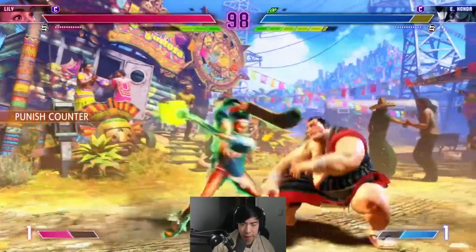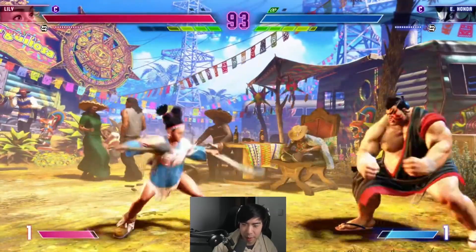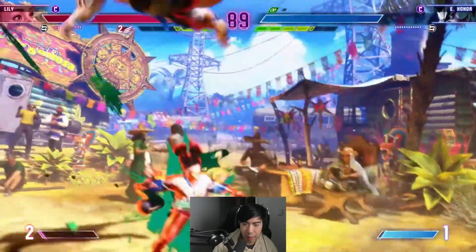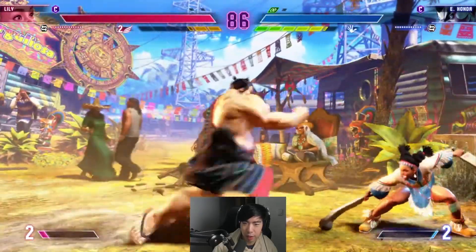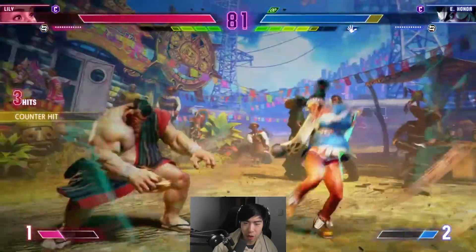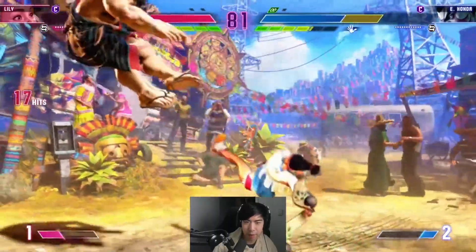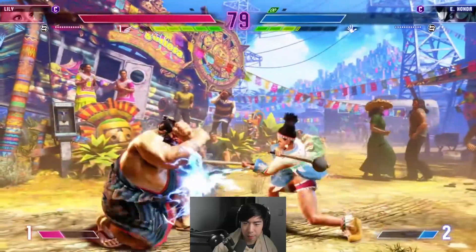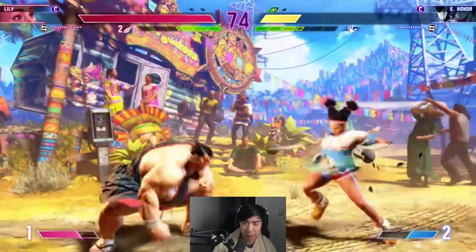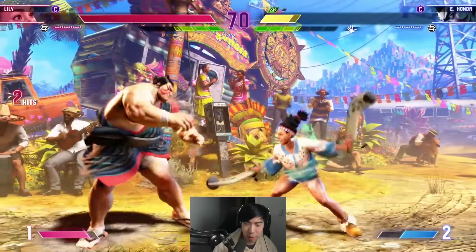At the end of that round, the EX command grab does a lot of damage — command grabs in general seem to deal a lot in this game. Spaced-out condor spire does seem to be plus, along with some long-range buttons from Lily. The charged condor spire is plus even point blank, but the regular one does need to be spaced out. Honda had to drive rush and command grab — look at that damage. Command grabs definitely do a lot of damage, and they leave plus frames.